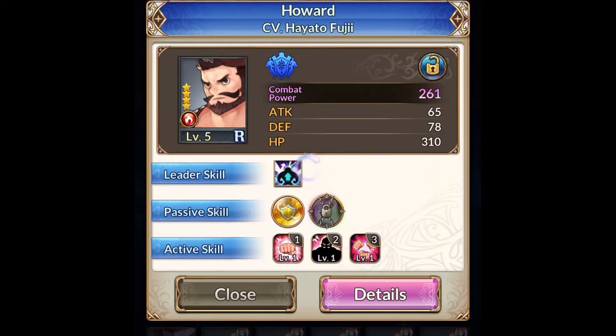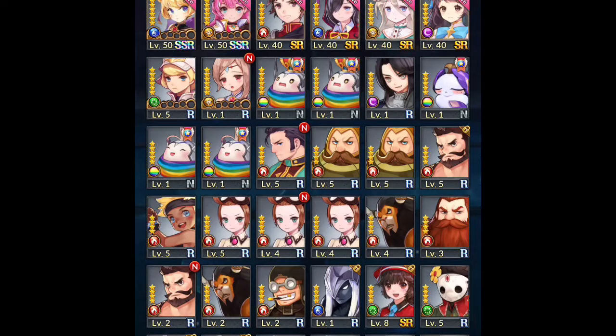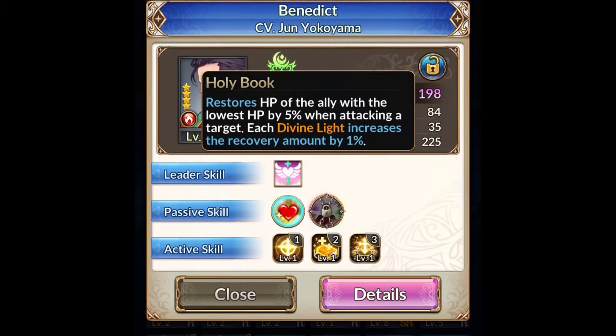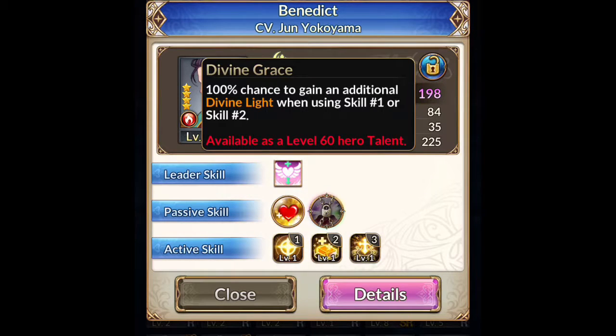Inflicts 20% additional damage when attacking a taunted target, so he's not that bad. I'm just going to lock him for now because I don't have a tank. Inflicts damage equal to 100% of attack, 50% chance to gain divine light, restores HP of the ally with the lowest HP by 5% when attacking — each divine light increases the recovery amount by 1%. 100% chance to gain an additional divine light when using the skill.